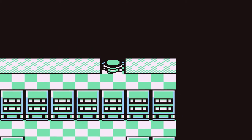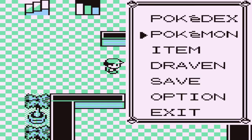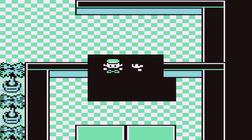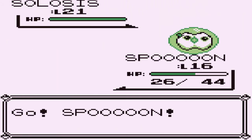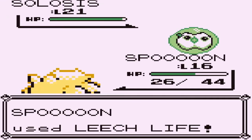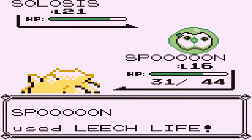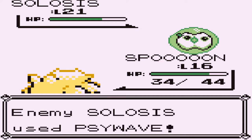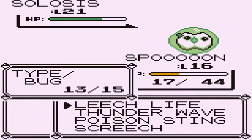Let's take care of business right here with Team Rocket. Spoon is in battle but we're using him mainly for experience points. Taking on a Solosis - right off the bat we can use Leech Life, and yes it is super effective. The Solosis uses Reflect gaining defense, but another Leech Life drains its energy. Then it uses Psywave - holy crud, that nearly takes us out.